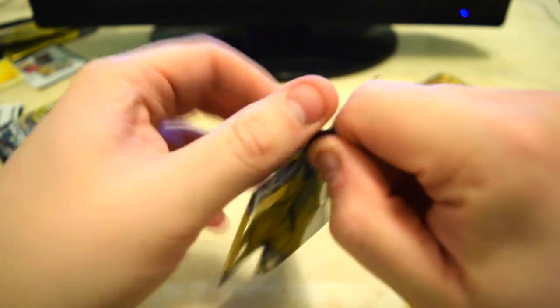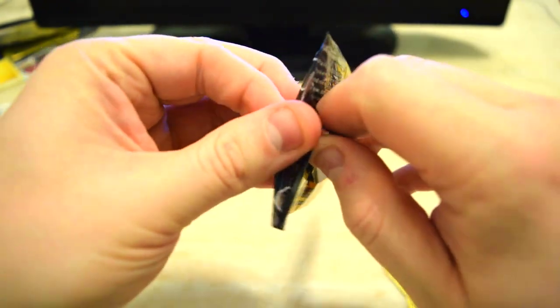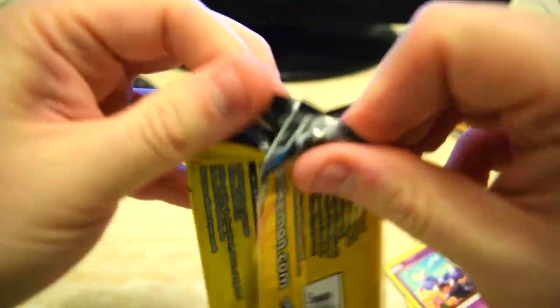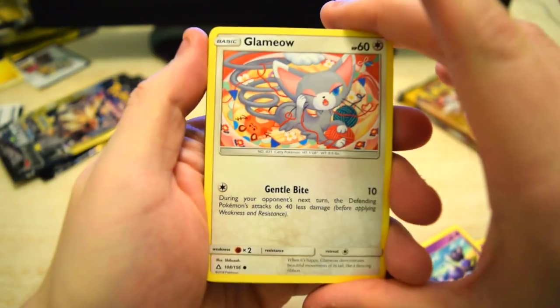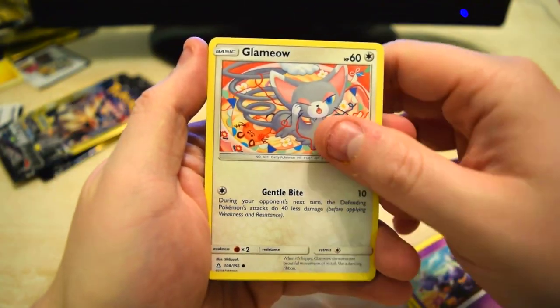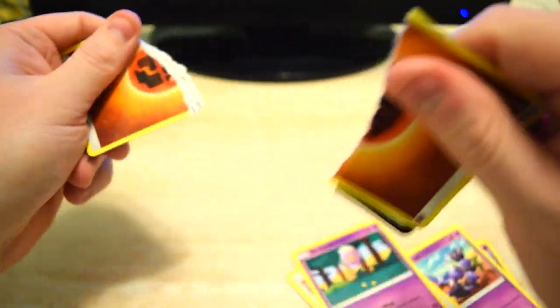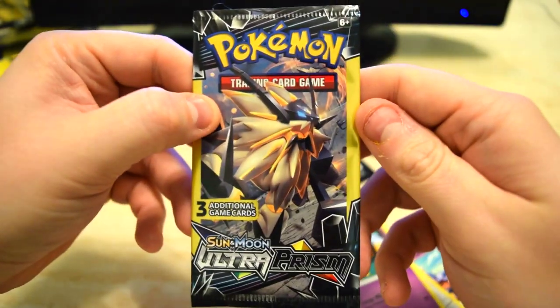Why are all these so difficult to open right now? I don't understand it. Glameo, Drifbloon, and an Energy. Next pack.